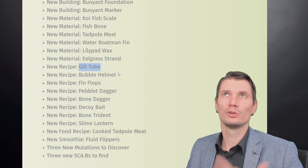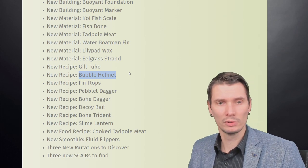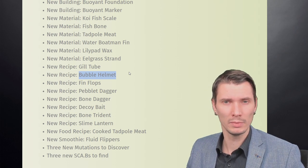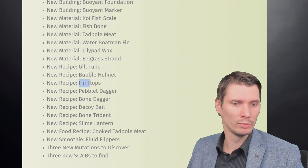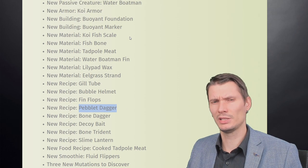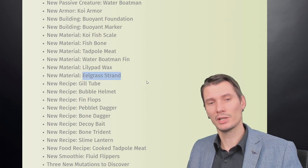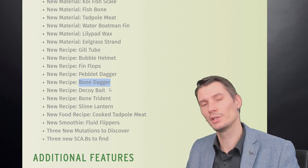Later you can obtain the bubble helmet, which gives you a huge amount of time beneath the water — up to 160 seconds, I think — so with that it's basically no problem at all. Then there are finflops to swim faster. The pebbler dagger is the new one I crafted — at least that one works for cutting eelgrass. The bone dagger is the late end-game item for this new patch.